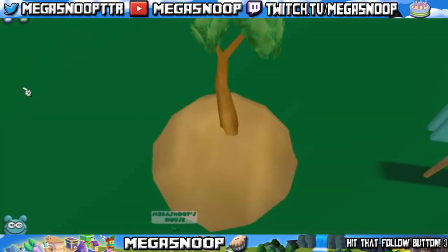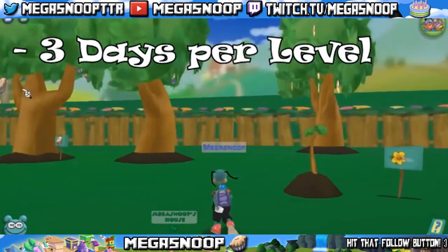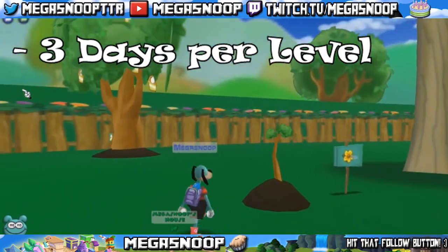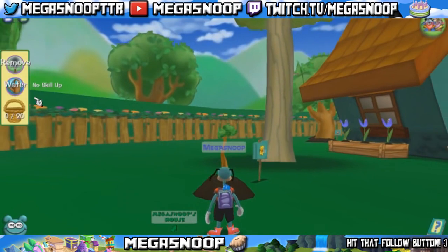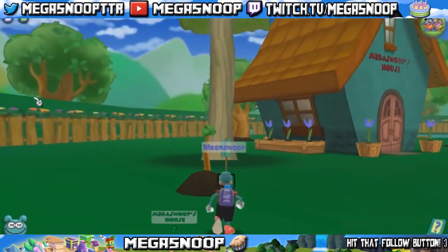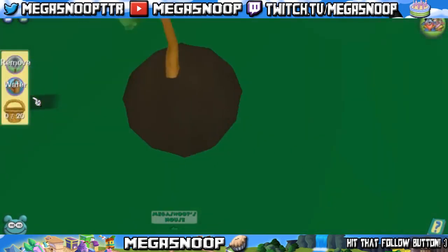Something important to understand about gag trees is that they won't grow right away. It takes 3 days per level of gag for a tree to fully grow. For instance, the level 1 gag tree takes 3 days, the level 2 takes 6 days, and the level 7 will take 21 days because it's 3 days per level.